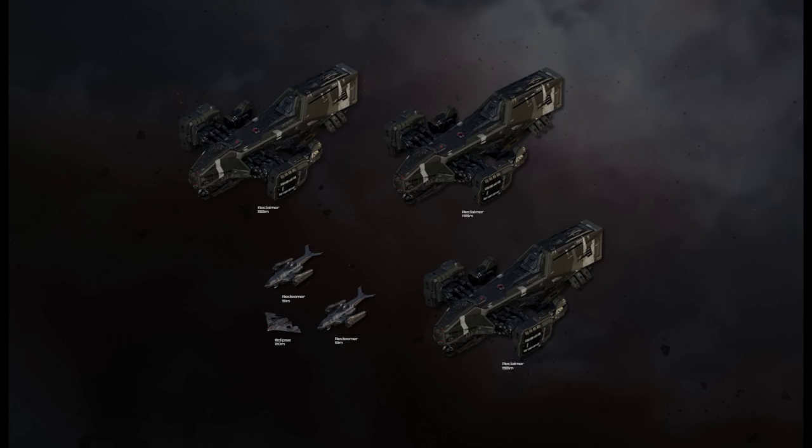A shout out to Starjump for their fantastic fleet viewer that makes visualising these operations much easier. Our two Redeemers and one Eclipse require 7 crew and should be sufficient to down an Idris every 30 minutes as long as they're spawning. By bringing our number of Reclaimers up to 3, each with an optimum crew of 5, we can strip the Idris in about half an hour as well. If you could make these numbers work, a crew of 22 people could be making 2.5 million every half hour — 5 million per hour — and split equally that's about 227k per head.